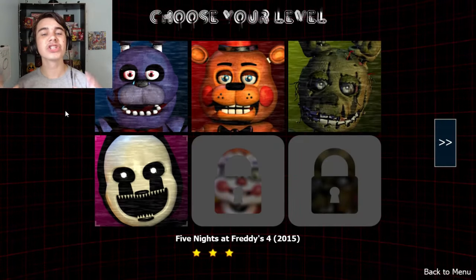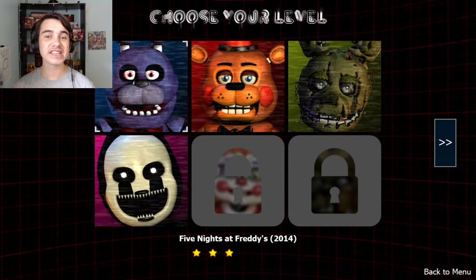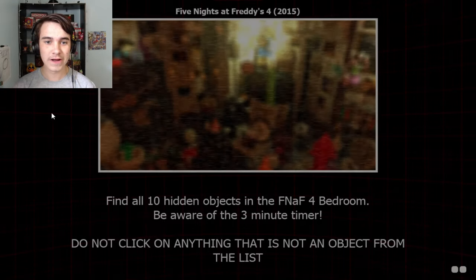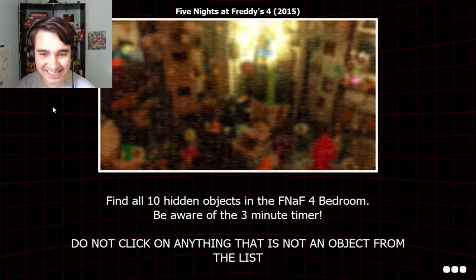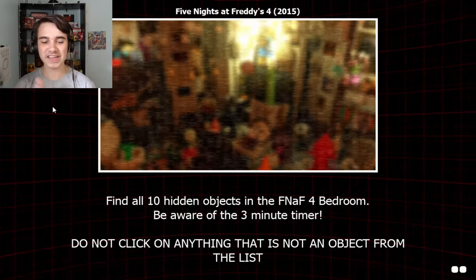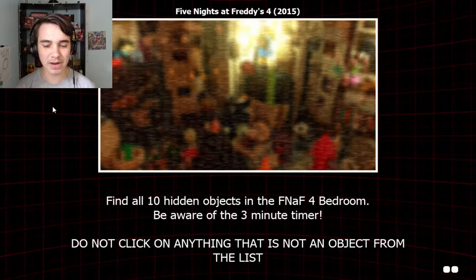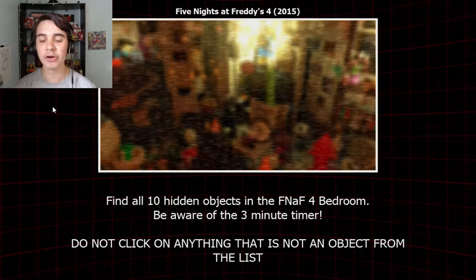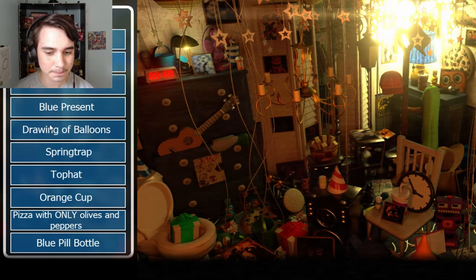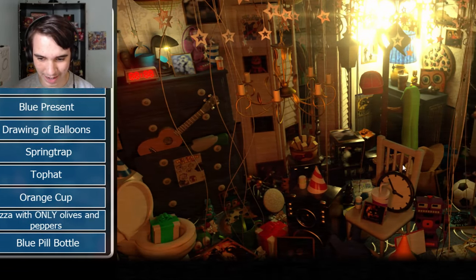Hello people of the internet, my name is Johnny and welcome back to Freddy's Spy. Today we're going to be jumping into FNAF 4. Oh god, what is that? That is such a messy room. Gotta find 10 objects hidden in the FNAF 4 bedroom before the 3-minute timer is up, just like last time. And if you missed the first episode, it's linked down below and it's in that icon right there. Oh god, I just remembered how much I am crap at these.